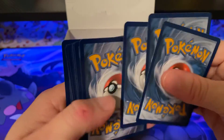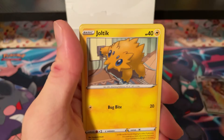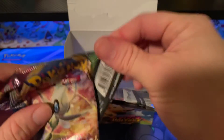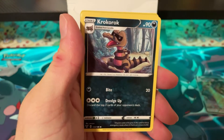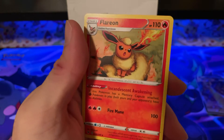Pack thirty-three: Lightning Energy, Matang, Matang, Girafarig, Alistair, Shuppet, Ferroseed, Joltik, Sandile, Ceedot, Mudbray, Ninjask. Pack thirty-four: Fighting Energy, Leaguestaff, Croagunk, Aromatic Energy, Joltik, Cottonee, Mudbray, Slugma, Whismur, Oshawott, and Flareon.